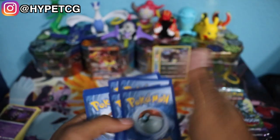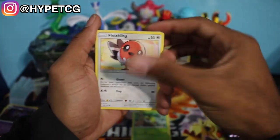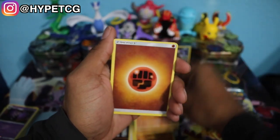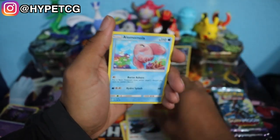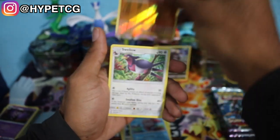Moving on to our fourth pack. We have a Petlil, a Fletchling, an Alolan Geodude, Barboach, Rockruff, Fighting Energy, a Brooklet Hill, Beware, a Lola Mola, a Mudbray Reverse Holo, and a Swellow Non-Holo Rare right there. So we are halfway through this thing, four more left.